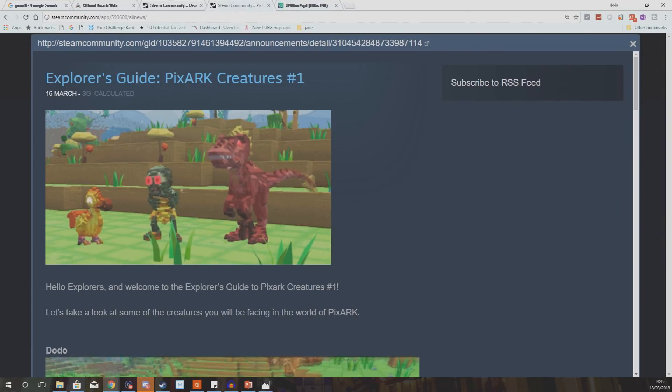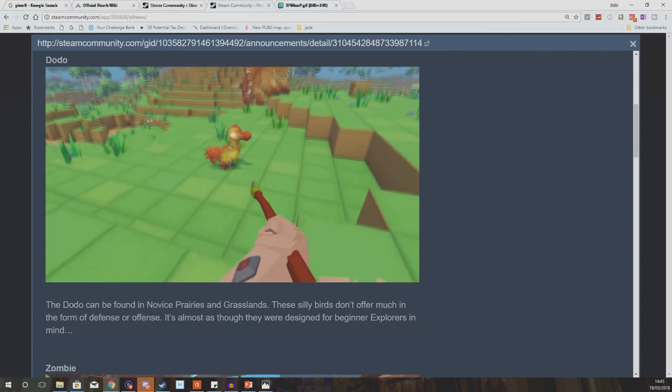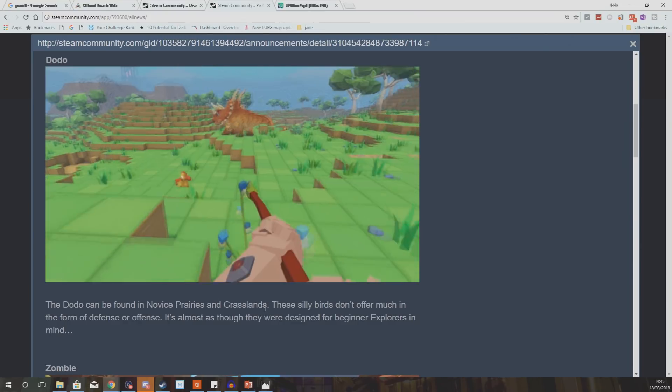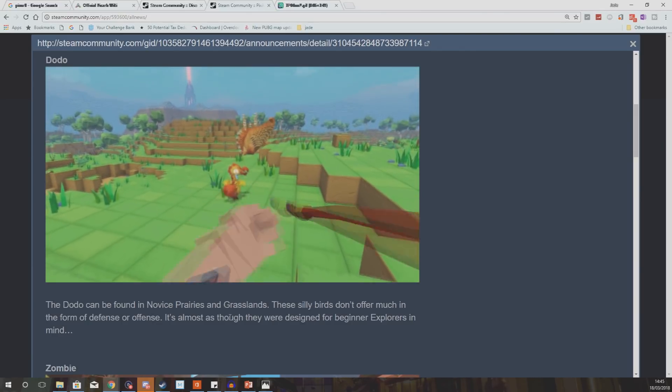This is the first one, it's detailing a dodo, the zombie, and the raptor. Now we should know plenty about a dodo and a raptor if you've played Ark Survival Evolved. However if you haven't, I'm going to go through each and every one of these things they talk about and why it matters, because it's got information about the biomes. The dodo can be found in the novice prairies and grasslands. These silly birds don't offer much in the form of defense or offense — it's almost as though they were designed with beginner explorers in mind.